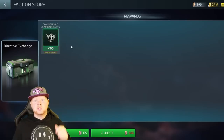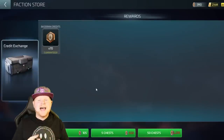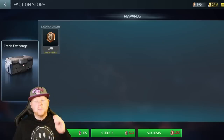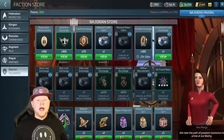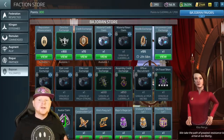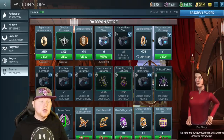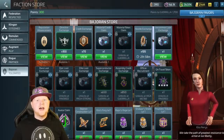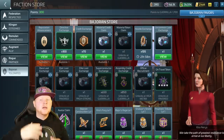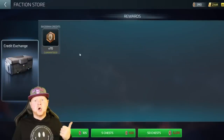Every single day, doing a solo armada, you can get one directive. And then finally, the credit exchange. I slightly disagree with staying away from it entirely. If I did my triple pull every day, I'd get 2,205 Bajoran badges. Doing my singular rep pull daily costs 700 — 100 each — dropping me to about 1,500. Then the directive exchange costs 135 each, running me 910 a week, leaving about 595 badges a week left over, which means every couple of days I can actually pull Bajoran credits.